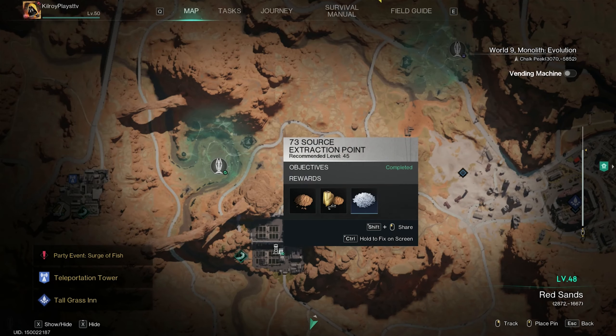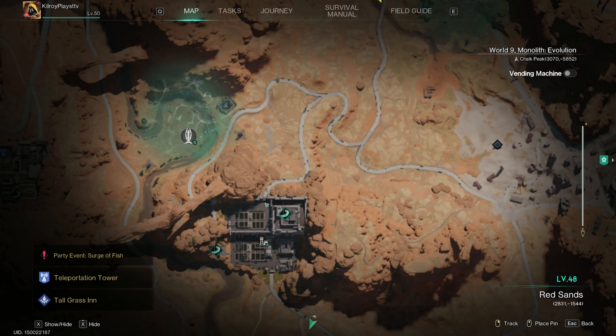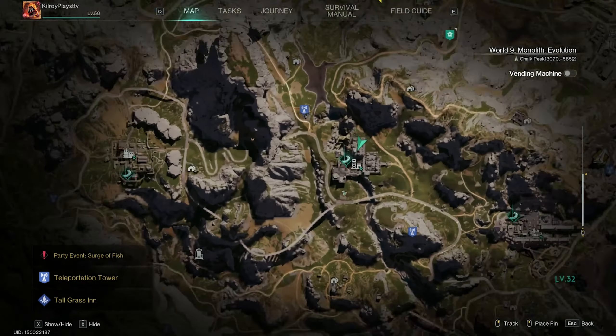There's also a chance at the 73 Source Extraction Point. Make your way from the back, drive up the little ramp, and enter the building. Go in through the front door where the front entrance is — there'll be an office area with a front reception, and it can spawn in the reception. Again, I have not seen anyone get that one, but it's worth checking. There are a few places you can go.